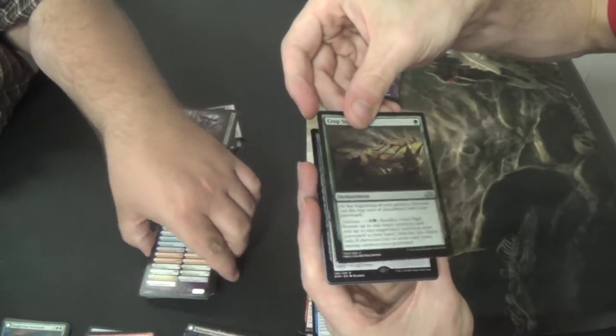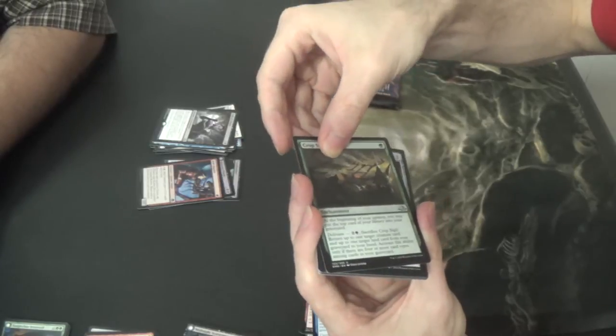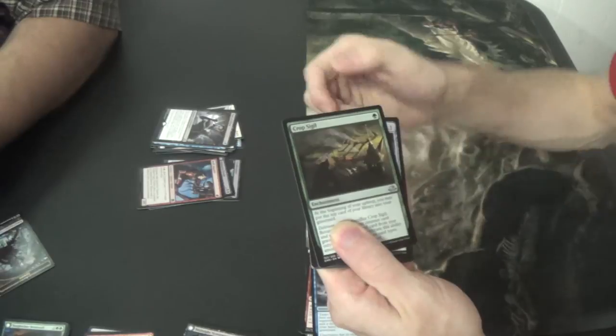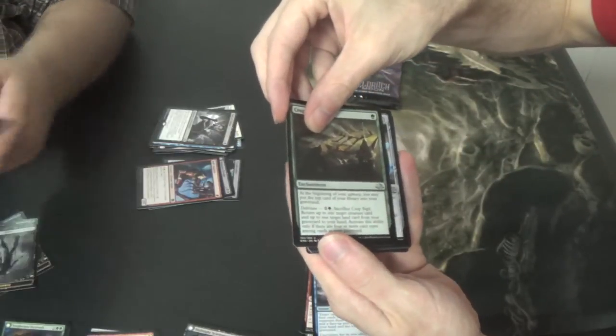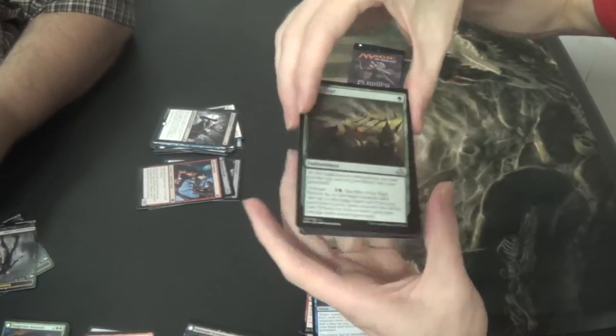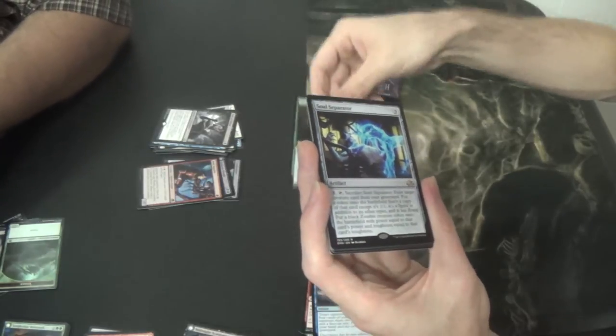Colorless, not a creature, it costs three — it's a rare. I don't think I know this set well enough. Soul Separator — okay, I can see that now, but I haven't actually seen this card since spoiler season.